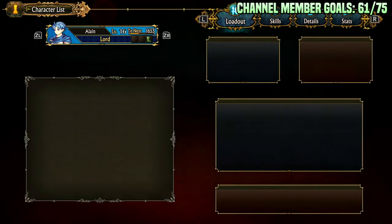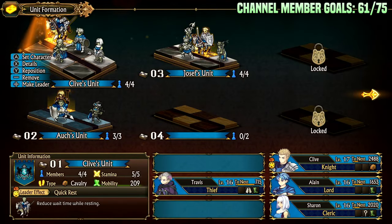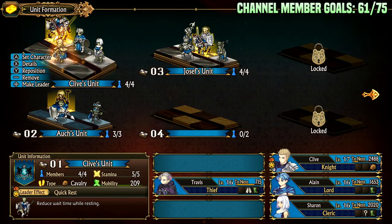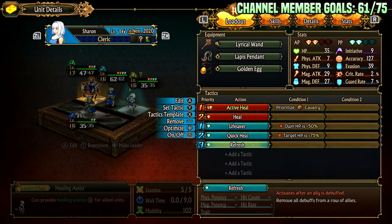Depending on the map you can be more or less aggressive. You can also have a base guardian chilling — Chloe was originally on this team doing that, but the other roles are just so much better. I have a secondary team to hold bases if needed, and another team for magic assists. I could expand it with another mage for more magic damage since it scales with the number of mages. Cleric is good — it heals you, removes debuffs, and can restore active points, which very few other units can do especially in the early game. Refresh, active heal, and quick heal are all very strong.